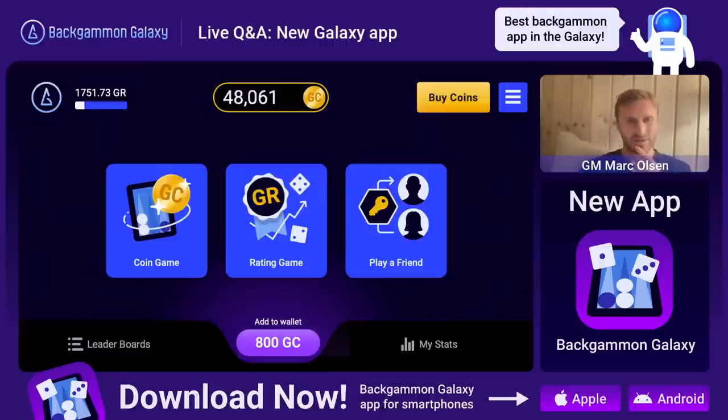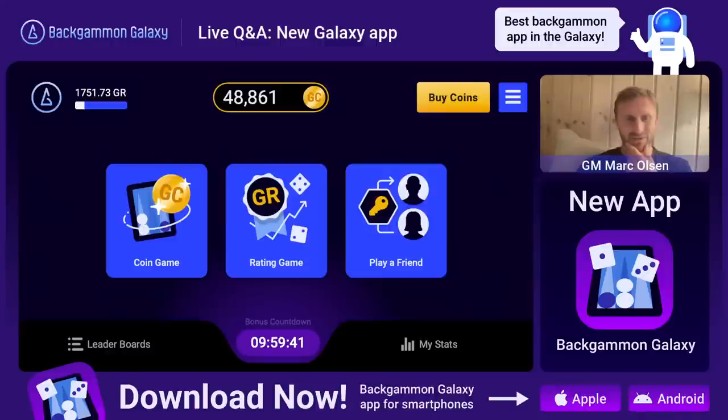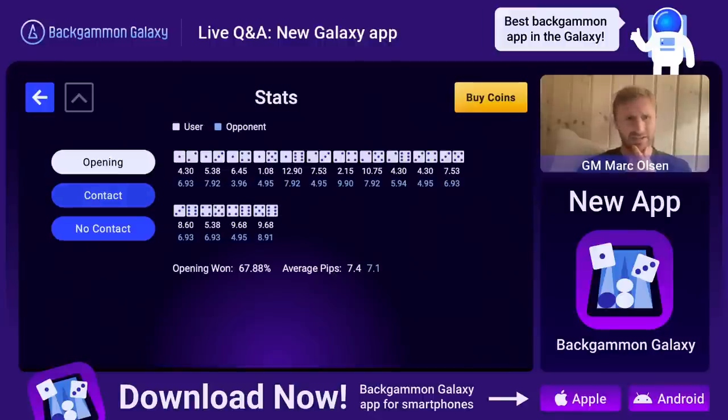Oh, I have an 800 galaxy coin bonus here waiting for me. I click on it and I got 800 more coins. Now the countdown is ticking - 10 more hours for my next 800 coin bonus. By the way, we're going to lower this bonus, so it's good if you get on early and collect as many galaxy coins as you can. In a couple of months you're not going to be able to collect as many coins as you can right now.